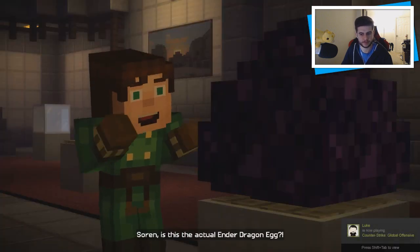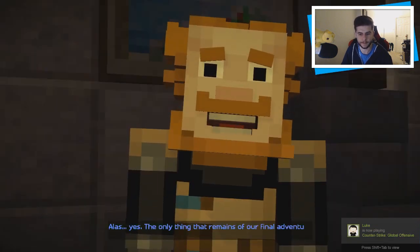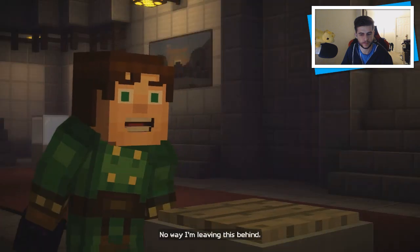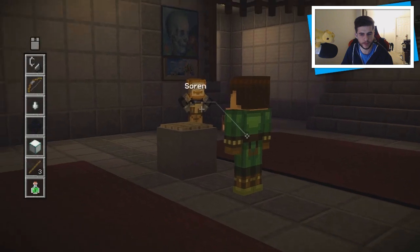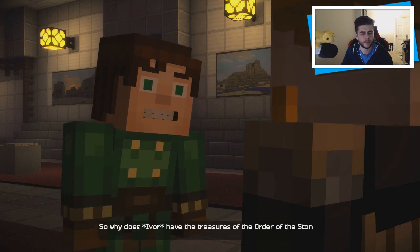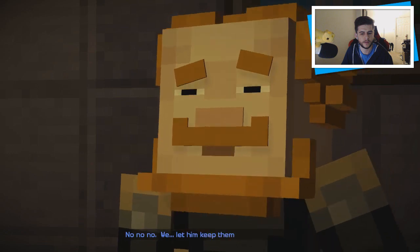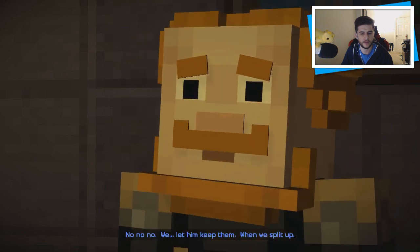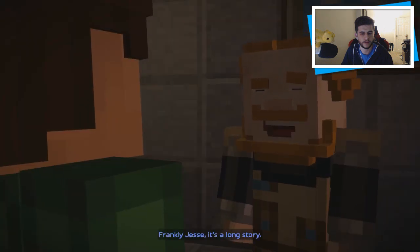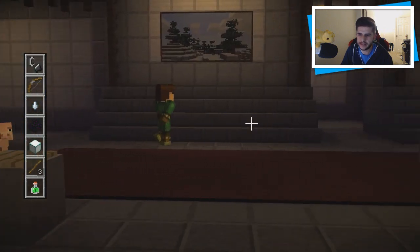We're gonna take the dragon egg too — it's really big though. Is this the actual ender dragon egg? 'Alas yes, the only thing that remains of our final adventure together.' No way am I leaving this behind. That's all of them. So why does Ivor have the treasures of the order of the stone — did he steal them? 'No no no, we let him keep them when we split up.' You let him keep your treasures? 'Frankly Jesse, it's a long story.' I feel like they kicked him out because they didn't like him and something went wrong.